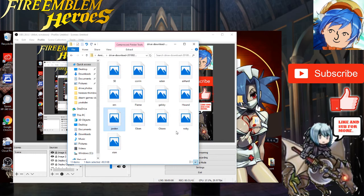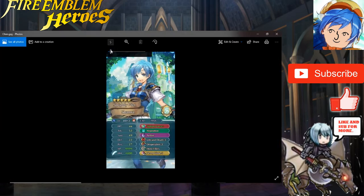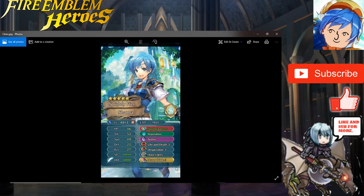It's already 30 minutes and we need to hurry up. Next we've got Obin and his Shaunna. Right off the bat this looks really good — I honestly don't like her as a character since part of me is still salty she beat Takumi in the voting event. But anyway: she's at plus 2 merge, heading toward plus 10 — 46 HP, 52 attack, 49 speed, 22 defense, and 27 res. He gave her Slaying Lance Plus, Reposition, Aether, Life and Death 3, Desperation 3, Hone Fliers, and Heavy Blade 3.